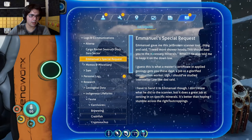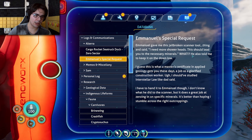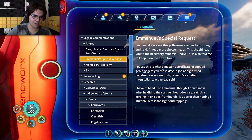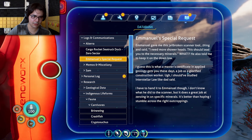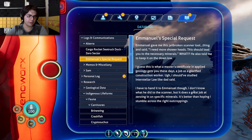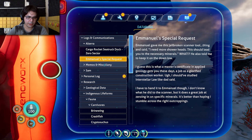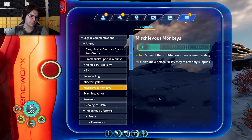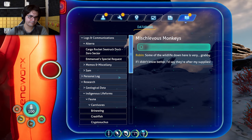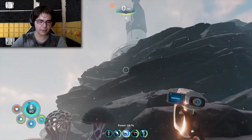That didn't help me much. Emmanuel gave me this jailbroken scanner tool and said he needed more shower heads — this should lead to the necessary minerals. He told me to keep it on the down low. I guess this is what a master's certificate in applied geology gets you — a job as a glorified construction worker. I should have studied interstellar law. I have to hand it to Emmanuel though — it does a great job zeroing in on specific minerals. Some of the wildlife down here is very grabby. I'd say they're after my supplies.